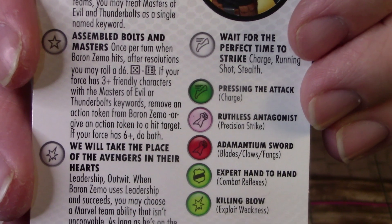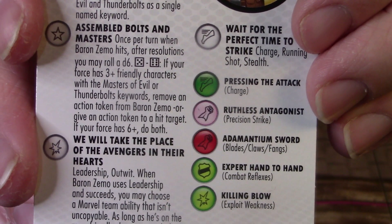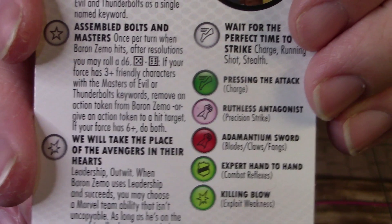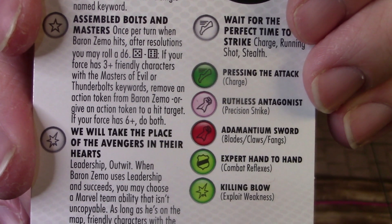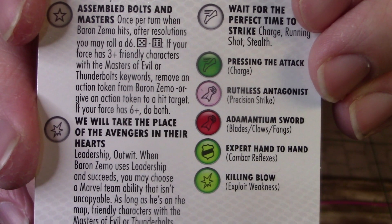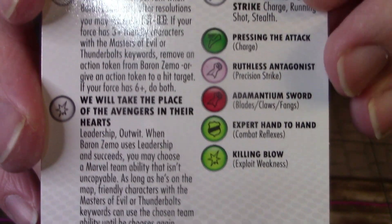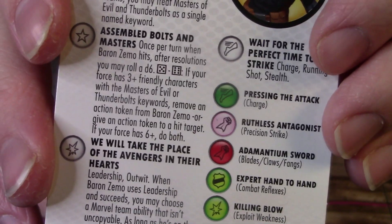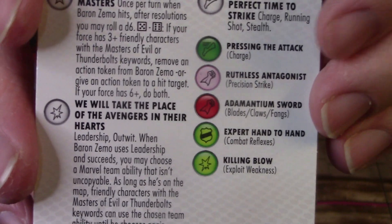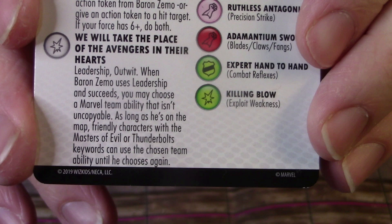He also has this trait, Assembled Bolts and Masters. A lot of characters on this team have this trait, so I'll just read it this first time. Once per turn, when Baron Zemo hits, after resolutions you may roll a d6. On a 5 or 6, if your force has three or more friendly characters with Masters of Evil or Thunderbolts keywords, remove an action token from Baron Zemo or give an action token to the hit target. If your force has six or more, do both. We will end up with six or seven characters on our team.